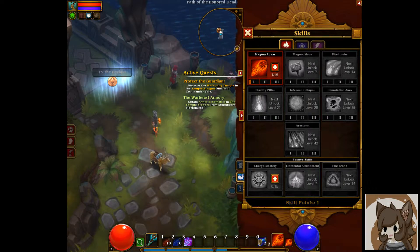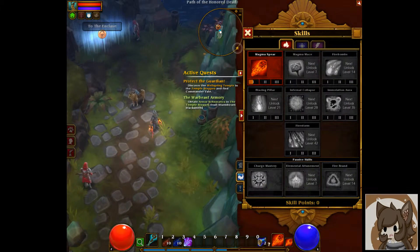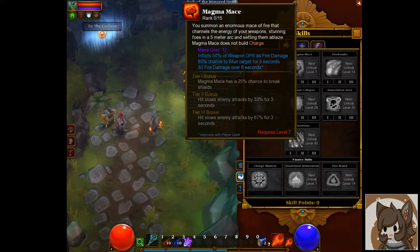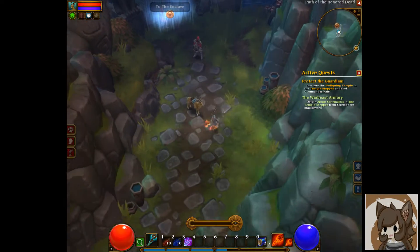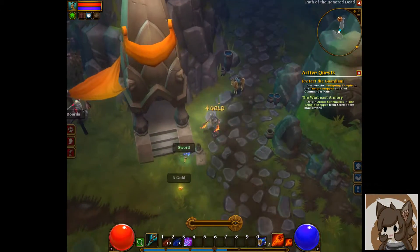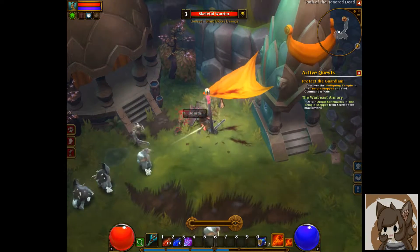I'm going to up my Magma Spear as well. As I level up I can go into the different skill trees — the frost skills, the storm skills, and the inferno skills. I especially love the Magma Mace, so when you get it I highly recommend it because you can stun targets with it possibly, and it's an AOE which is really nice.